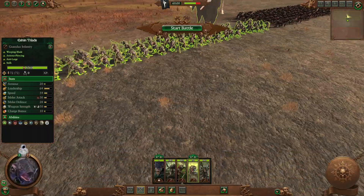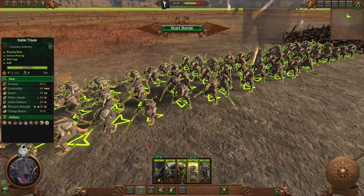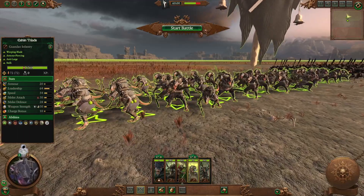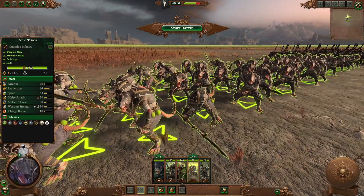Ashen Triads are the only stealthy polearm infantry in the entire game, and actually one of my favorite Skaven units. These guys with their unique attributes can do some interesting things in battle, and in today's video we'll be talking about this stealthy Fanguard Anti-Large Infantry.